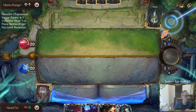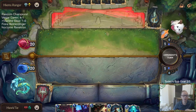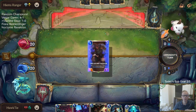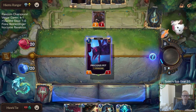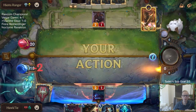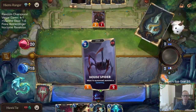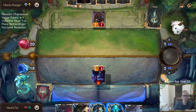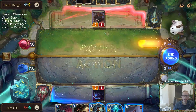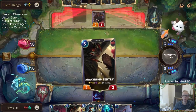We went 4-1 with Veigar Garen — we beat Zoe Nami a couple of times, beat Lulu Poppy, beat another Veigar deck, but lost to Darkness. I kind of feel like my best play is to pass and next round go House Spider, then Unspeakable Horror afterwards with the Nightfall.